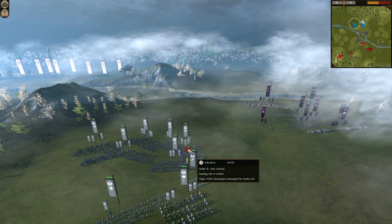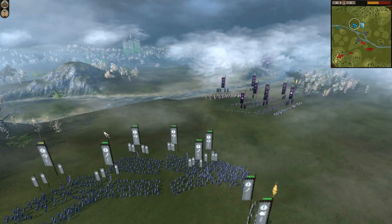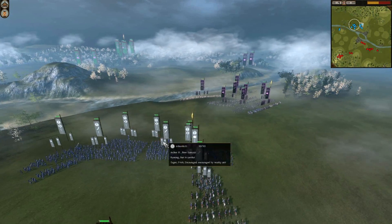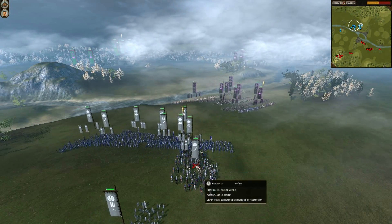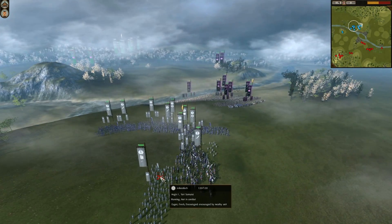My teammate Mike — he's a really good player. I've played with him on multiple occasions and each time he does not cease to satisfy. He has 4 Boa Samurai all called Archer 1, 2, 3, and 4, his Katana Samurai Destroyers 2, 3, and 4, and 1 Yari Samurai called Aegis.